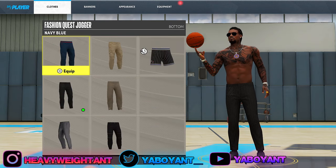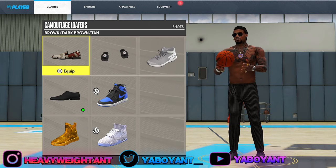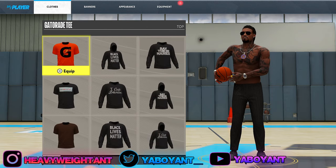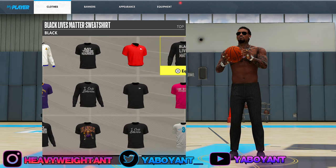The first thing you want to do is go to your blacktop. After you go to your blacktop, pick one good player and one bad player. I would pick Giannis and then a 67 overall on the same team.